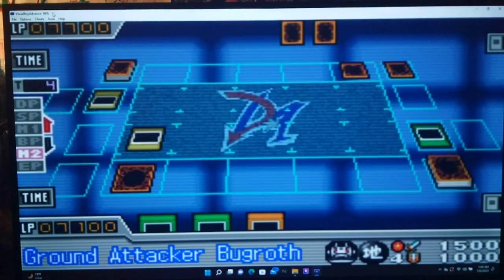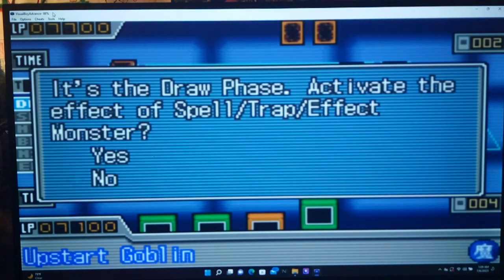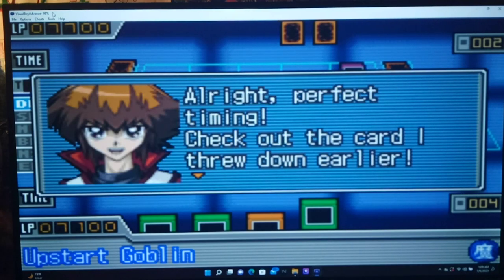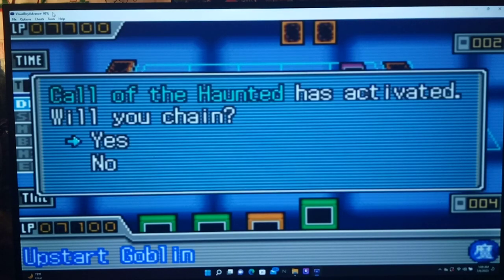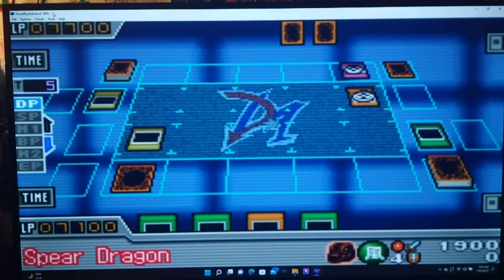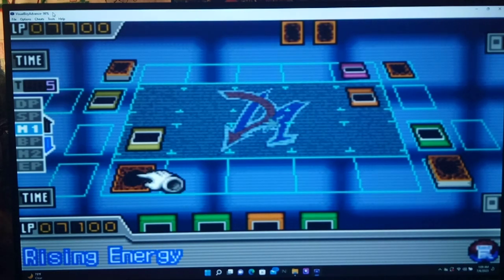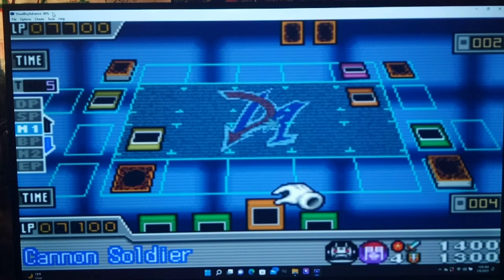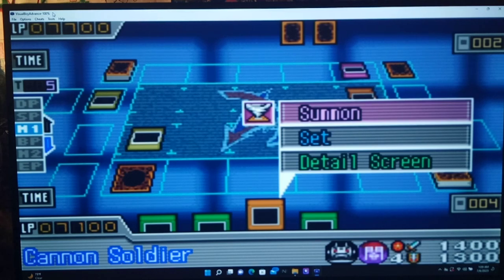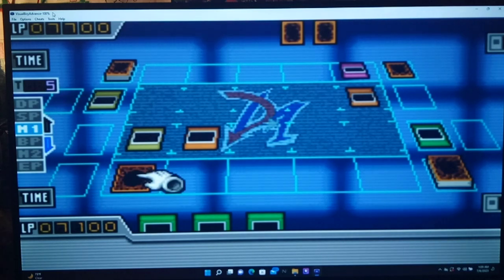He had to have one. Dilemma time — do I think it's Magic Jammer, or are we safe to go? He activates Call of the Haunted — that answers that question. I guess he's going to revive Spear Dragon. That's fine. So Spear Dragon's out. The question is, can I finish him this turn with Limiter Removal and Cannon Soldier? I'll try. I summon Cannon Soldier in attack mode.